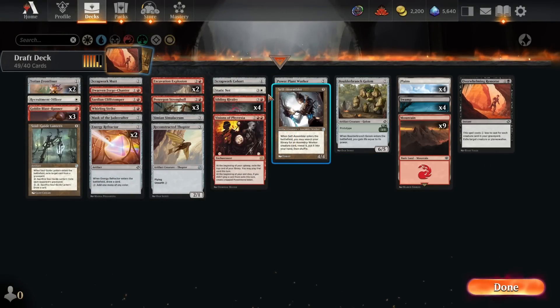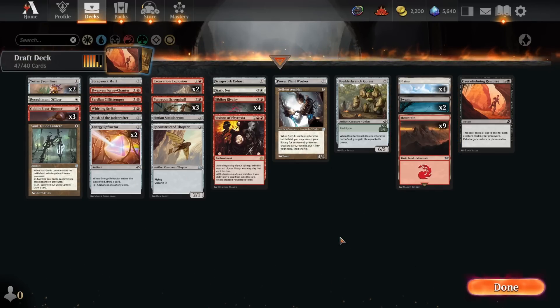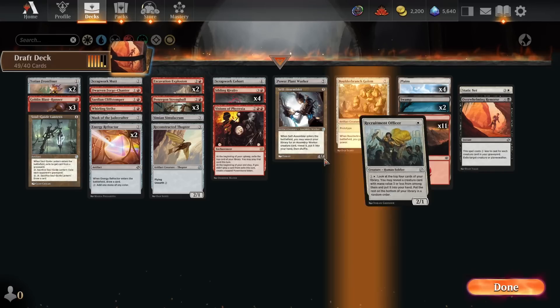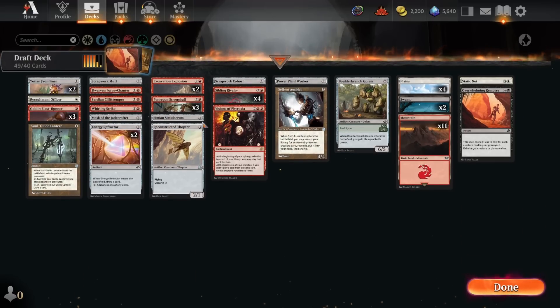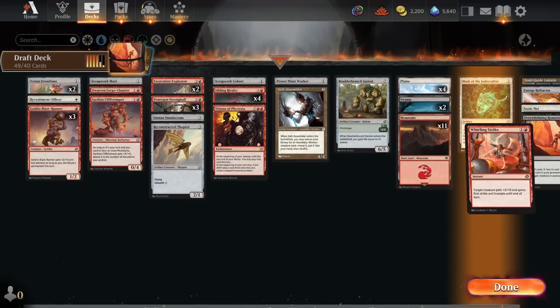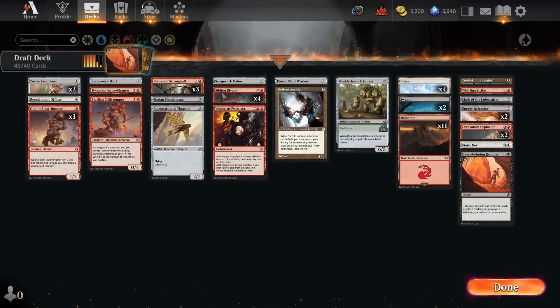So there's a one-of Overwhelming Remorse and no Black Unearths with double Refractor — just two Swamps maximum. For white cards there's one Static Net and Recruitment Officer, which I'd like to play on turn one, so at least four white sources. This is probably fine — a 4-2-11 split for the mana base. Maybe I cut another Swamp for a twelfth Mountain or something.